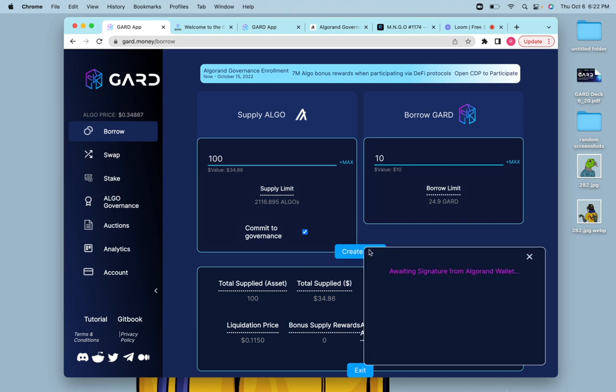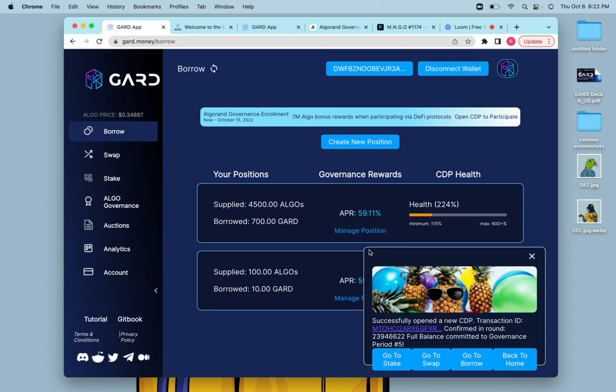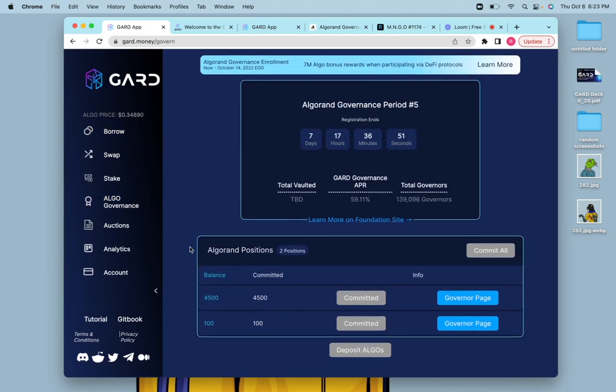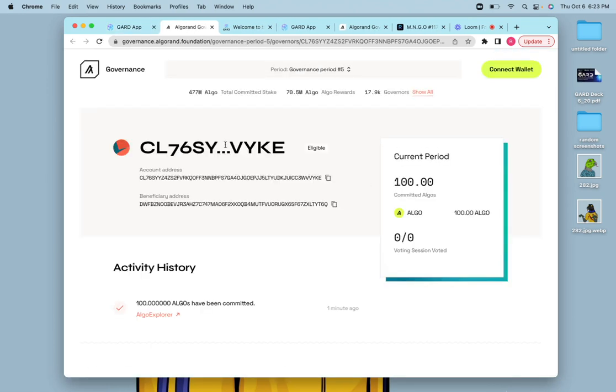I'll click Create CDP now. I just logged back into Para — sometimes Para takes a second, but I'm now signing the transaction and it went through. If the transaction doesn't go through for any reason, it's important to just refresh the page, maybe quit out of your wallet, and give it another shot. Now that I've created the CDP, one thing you're going to want to check is whether you actually committed to governance. Go into Algo Governance and you can see the two positions we've opened and committed. Click on the governor page to find out how many algos have been committed and make sure everything's in good standing.